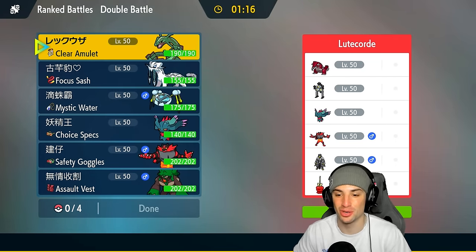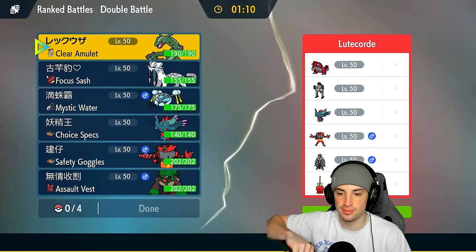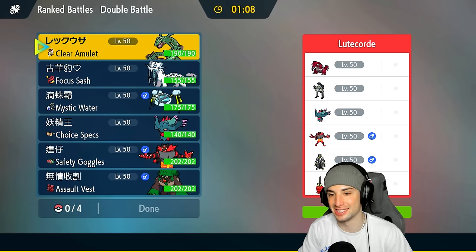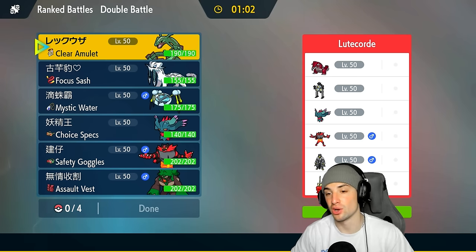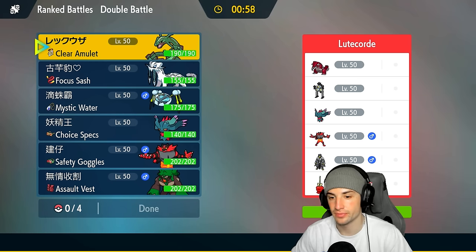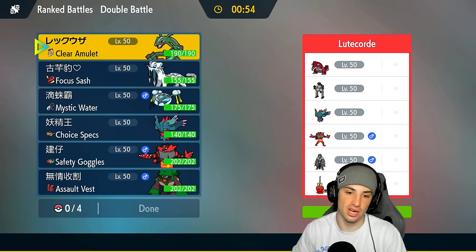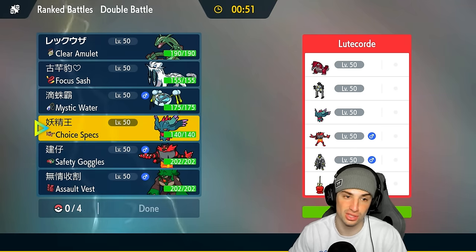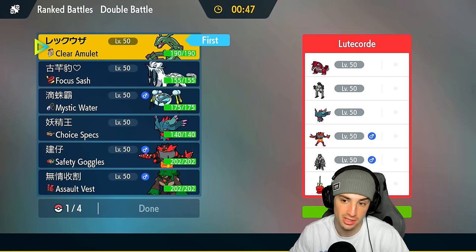Diplin is a super dope Pokemon — it's literally just a candy apple. I actually really like its design. Their team also has Groudon, which is a weather control Pokemon, so we might have to go into our Airlock Rayquaza. They also have Sandy Shocks, Fluttermane, Incineroar, and Urshifu. For our lead, I could go Incineroar since they have a few physical attackers, or go right into Clear Amulet Rayquaza.